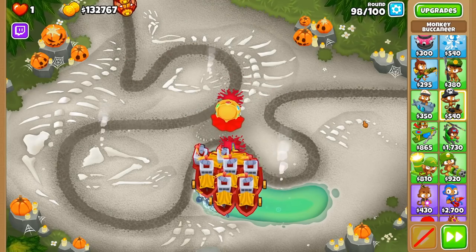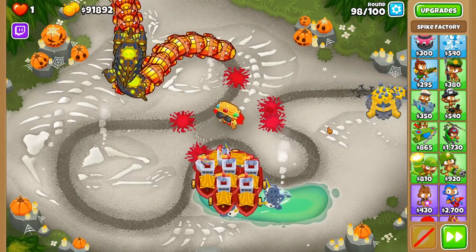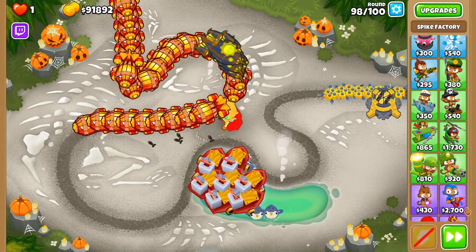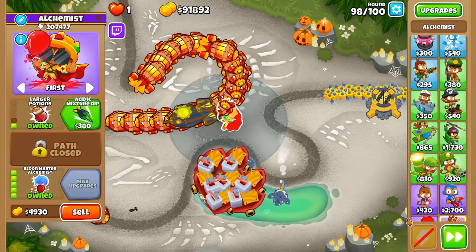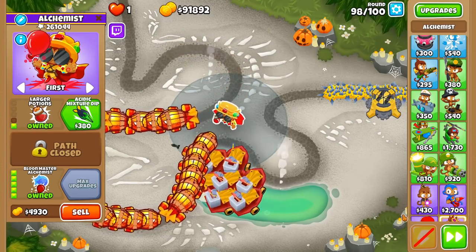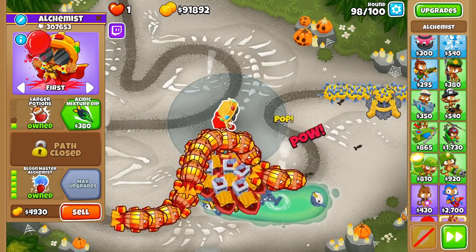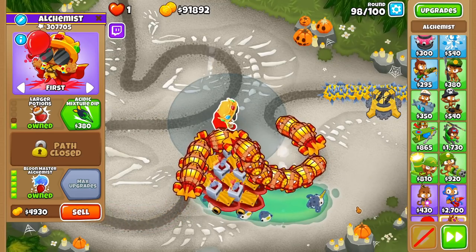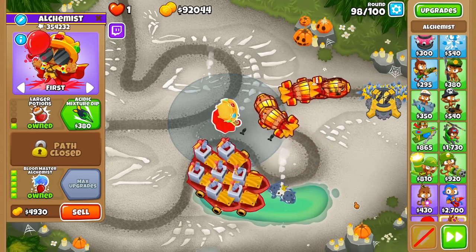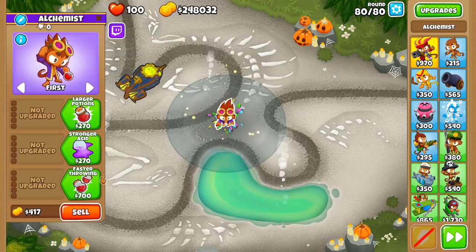Finally, the Balloon Master Alchemist is the tier 5 bottom path upgrade. It throws special insta-shrinking potions every 10 seconds with infinite range, targeting the strongest non-BAD balloons. These potions have 200 pierce and permanently transform all affected balloons into red ones. MOABs consume 20 pierce, BFBs and DDTs consume 50, and ZOMGs consume 100. The BMA does a 180 on his previous upgrades and will make your income generation go to basically zero, so prepare with some farms to avoid being poor. This tower is normally used in super late game scenarios or challenges when everything has tons of health and awards basically no money anyway — though I'd be a liar if I said I had never used him to meme hard mode when going for some black borders.